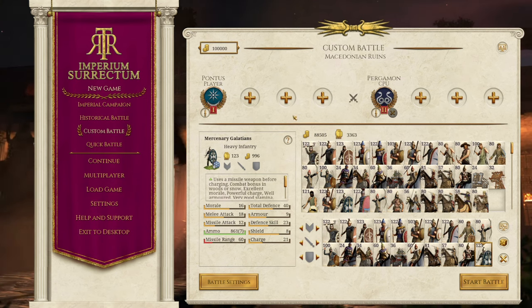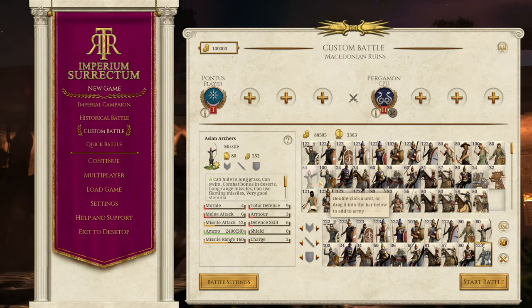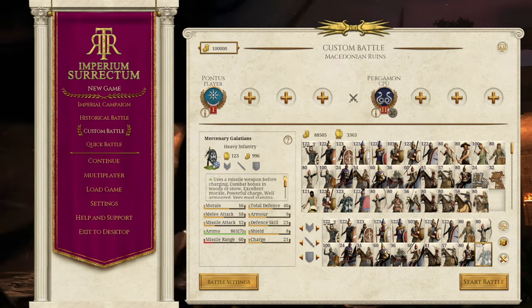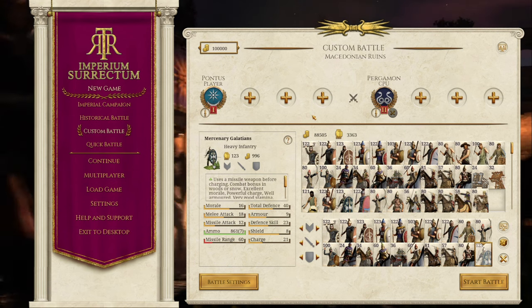For now we're just covering the ones that have been updated. We're going to go with Pontus today, a very cool unit roster that's a mixture of both Asian and Hellenistic elements. Really cool indeed. So without further ado guys, let's get on the battlefield and get this party started.